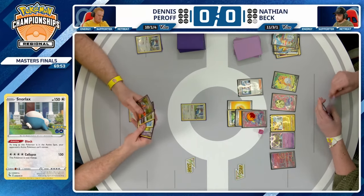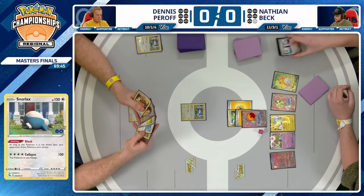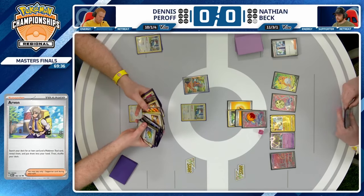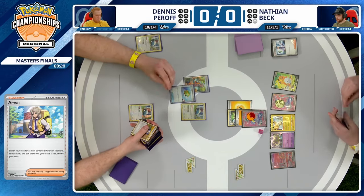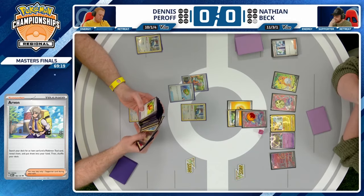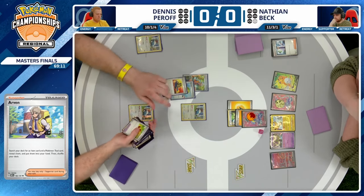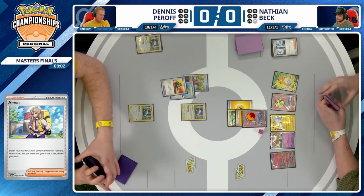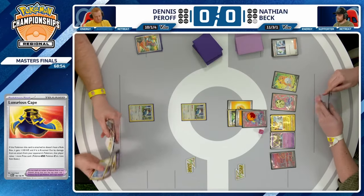Photon Blaster takes the knockout on Snorlax, and this is a very tough spot for Dennis. Does have another copy of Arvin and a Countercatcher — targeting down the Zapdos makes the most sense. Its Electric Ball attack deals 110 damage, so it's a two-hit KO, and that's something you can withstand thanks to the 150 HP on Snorlax. Nest Ball is the choice. There's also a Luxurious Cape — it does give Snorlax 100 more hit points, boosting it to 250, meaning it won't be KO'd by Photon Blaster, but it does give up two prize cards when KO'd.